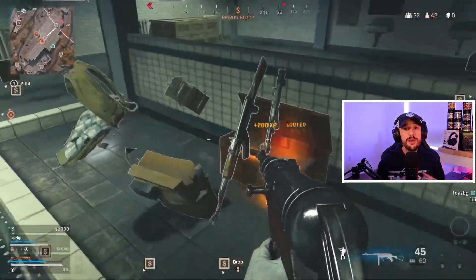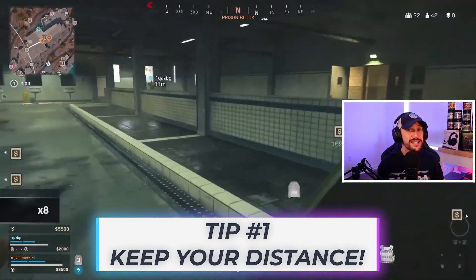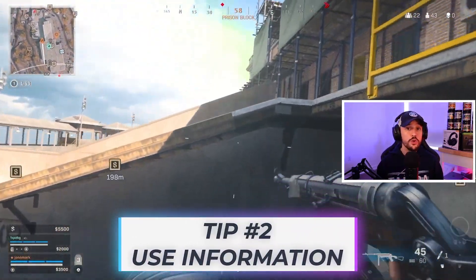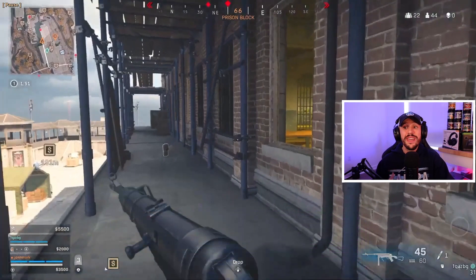We're really going to be paying attention to my two main console tips. First is going to be stay outside of the 5 to 7 meter range — that is where you are most susceptible to getting your camera broken. Second is you have to use information to your advantage: use audio cues, use your mini-map, check your mini-map when you hear shots being fired to get information, which he does perfectly right here.